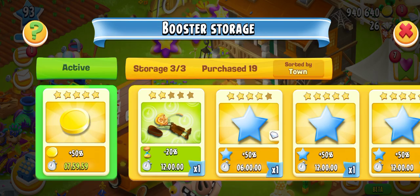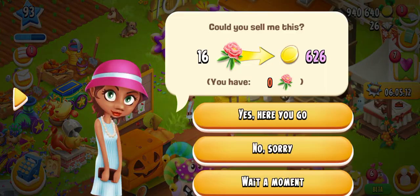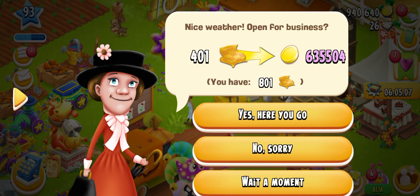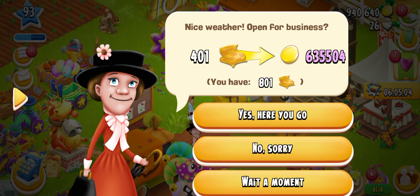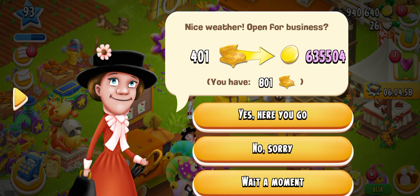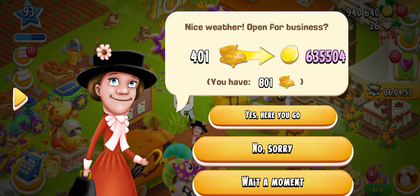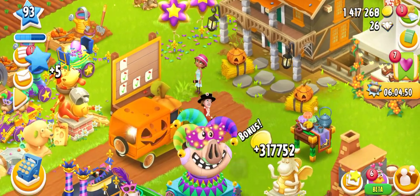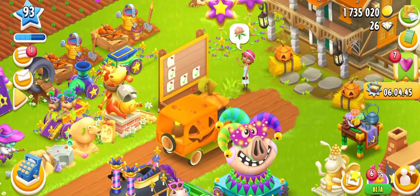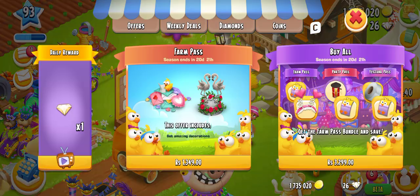Let's activate it — it's activated now. If we tap on 'Yes, here you go,' I will get some extra coins with the help of that booster. Let's tap on 'here you go' and you can see three lakh and three lakh coins gone through — more coins are being added to the total.